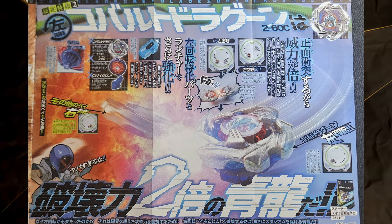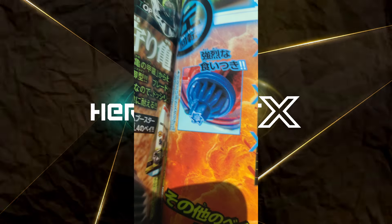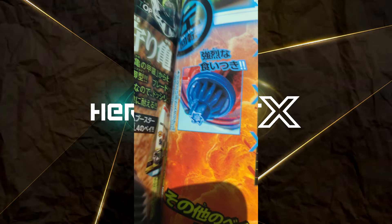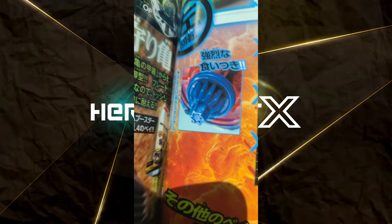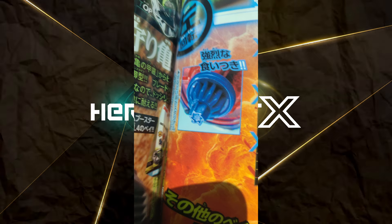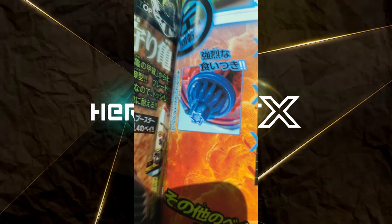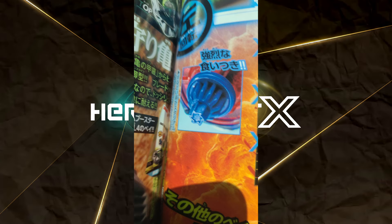Going part by part, the bit releasing on this is a new one called Cyclone. It has a shape reminiscent of Spiral from Burst, which is exactly what I predicted it'd have. It wasn't hard to predict though, seeing it's every other first Left Spin X-Bay in each generation released with a tip similar to that shape. I look forward to seeing how it'll perform in the stadium, but it's nothing too crazy.